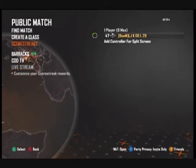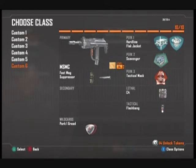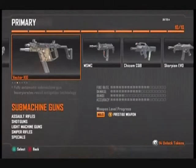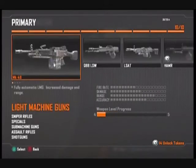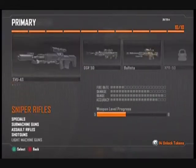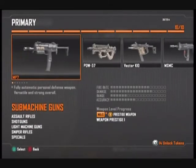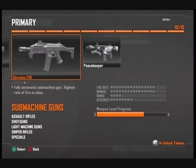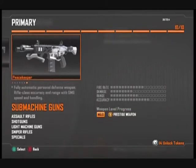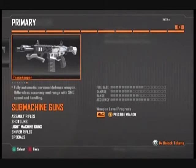You can see I'm really trying to get diamond camo for my submachine guns. To get diamond for any category — SMGs, assault rifles, shotguns, light machine guns, or sniper rifles — you need every gun in that category golden. For SMGs, that means MP7, PDW, Vector K10, MSMC, Chicom CQB, Skorpion EVO, and Peacekeeper golden. If you don't have the Revolution Map Pack for Black Ops 2, you won't have the Peacekeeper, so you just need the rest golden.